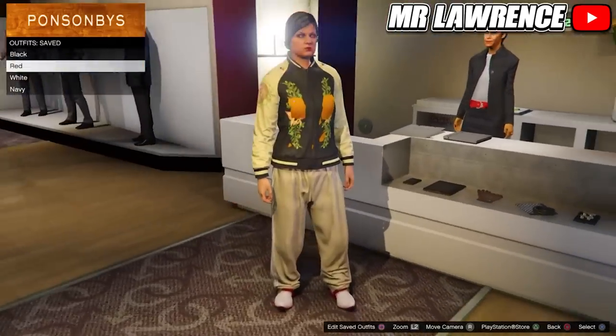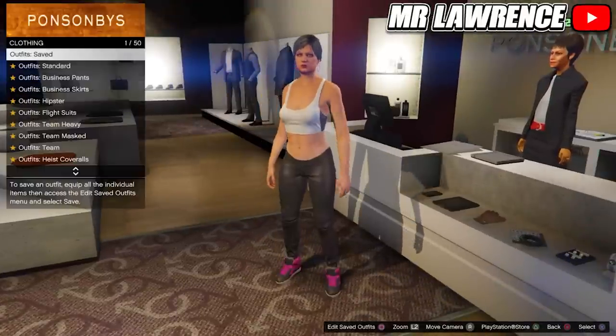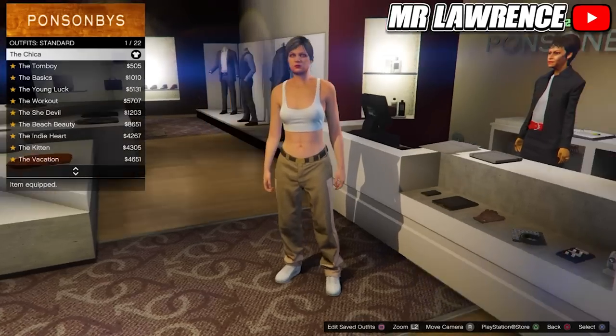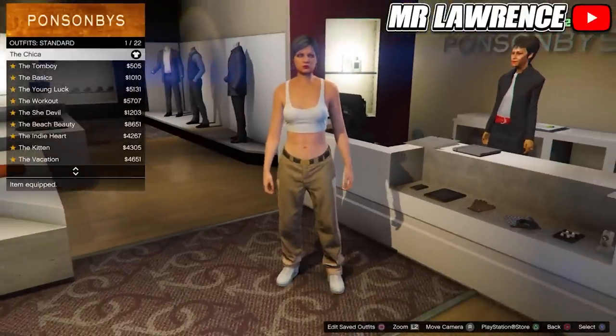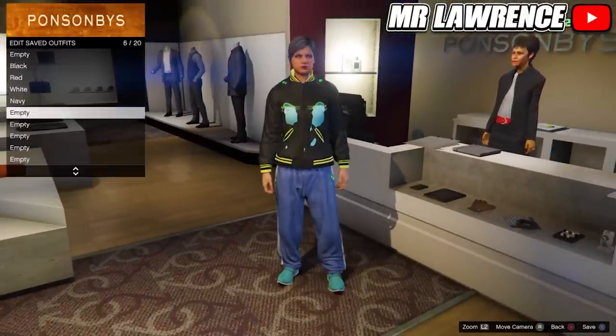Save the outfits and you should now have these outfits. Don't equip it — restart your game once again and load straight back into online. Go to the clothing store. First make sure that you are wearing this outfit — you can equip it by going to the outfit section then standard outfits. Now equip the navy saved outfit and re-save it in slot number eight.